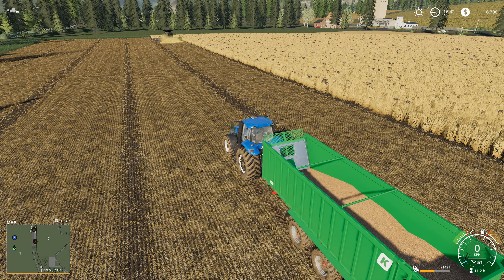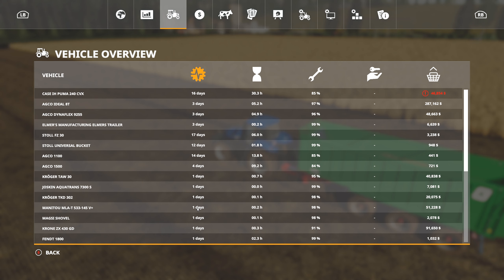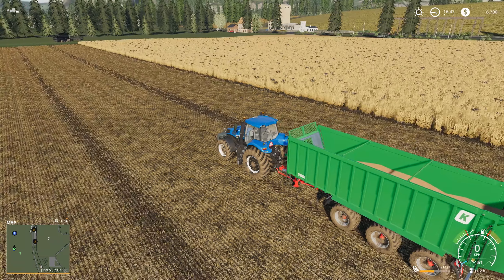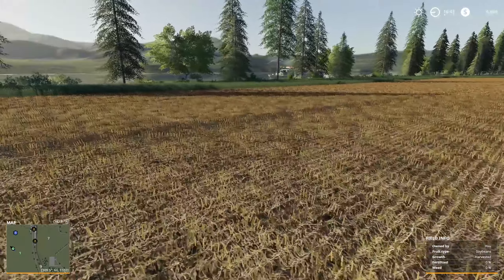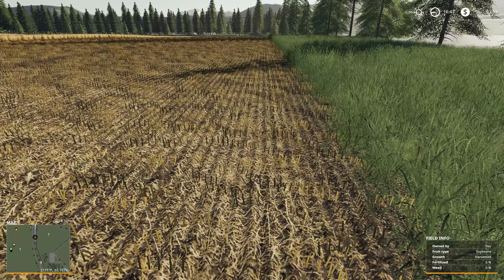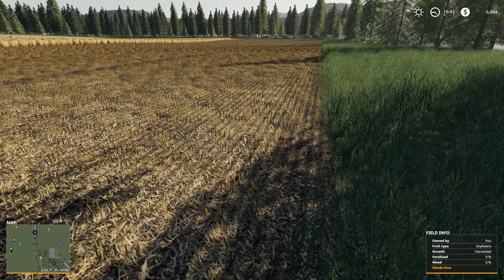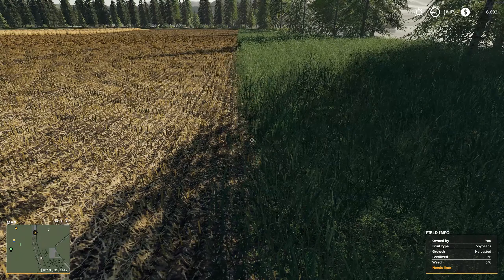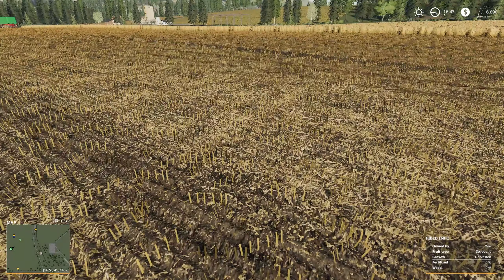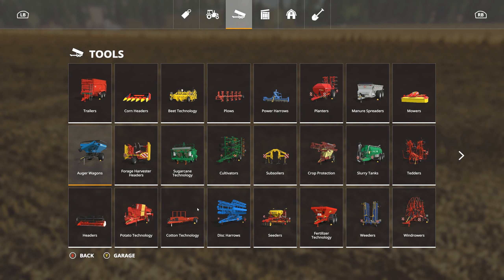The pigs and chickens will be the easiest to keep fed because we can just feed them out of the crop we're already growing. The sheep, horses, and cows are going to require grass, and that's something we need to start looking at right now. The simplest thing would be to get a mower and mow around the edges of the fields. With mowing equipment and a tedder, that's really all I need — raw grass for the sheep, silage and hay for the horses and cows.